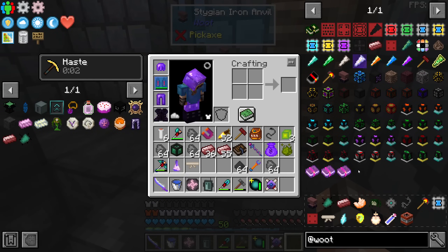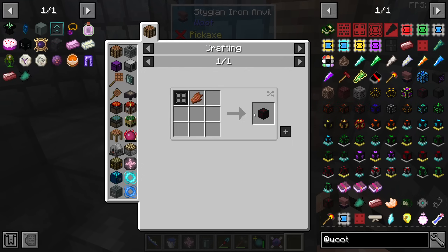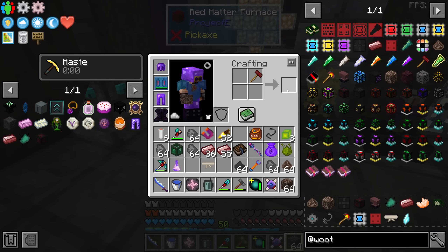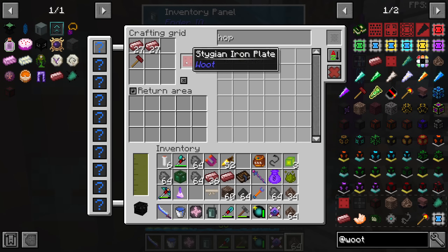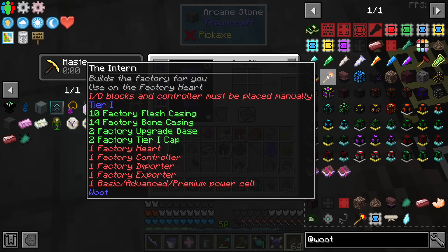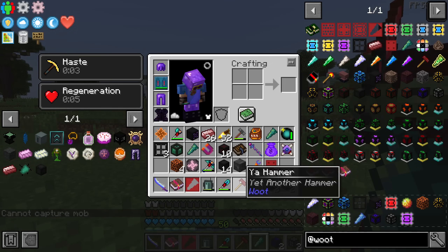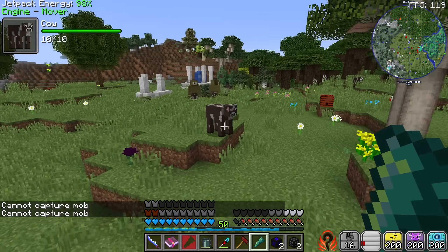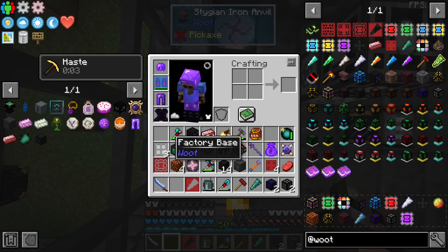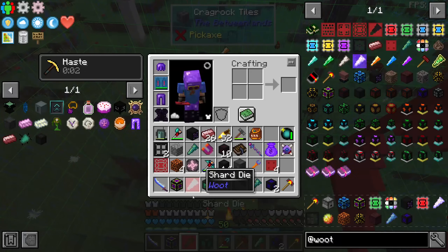It took a bit of crafting and gathering resources, but here is our Stygian iron. Finally. I want to get as many as I can so we'll keep this recipe. Here is our Stygian iron anvil. This is the part I hate about Woot — we need 10 factory flesh casings. You need soul stone, all the plates. Here are our 10 flesh casings, then bone casing, upgrade base, and factory tier one cap. I've been trying my best to make a factory. Now we have to capture a mob — cannot capture zombies, but a cow works. Here is our controller core, the cow, the controller core, factory base, and hammer. We have the controller.